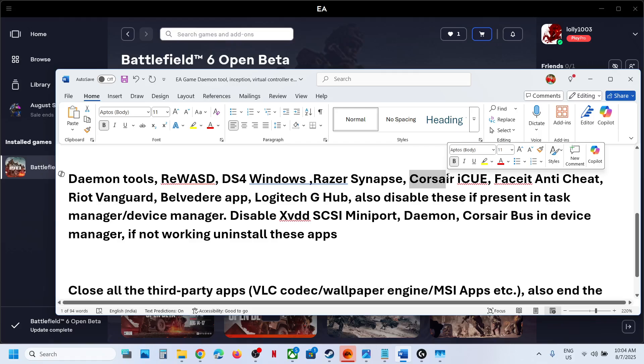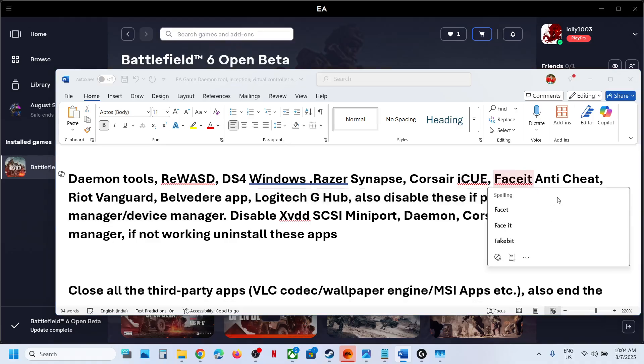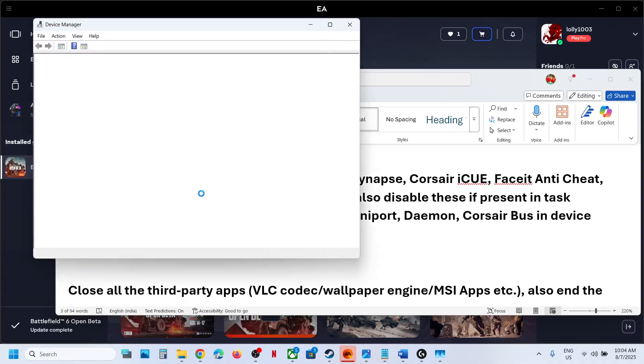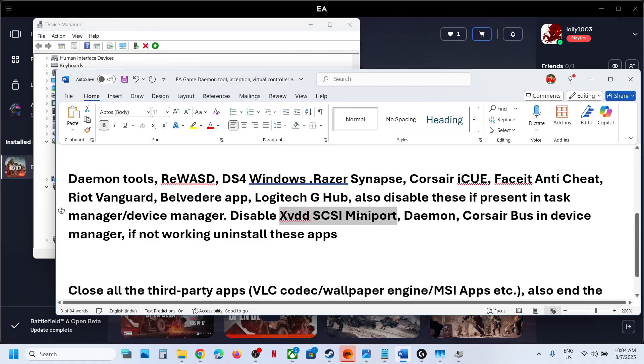If you have Corsair, find it and close it. So if you have these services running, end it from the Task Manager. Also, if you find these applications or devices in Device Manager, make a right click and disable it. If you have XVDDSCSI mini port in Device Manager, make a right click and disable it. If you have Daemon Tools etc. here — in my case I've already disabled it. So if you have these applications or services running in Device Manager or Task Manager, close it.